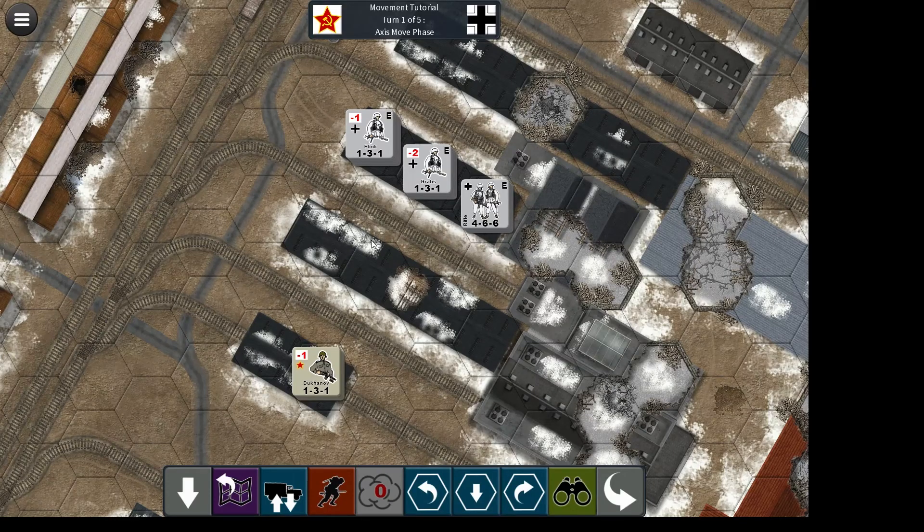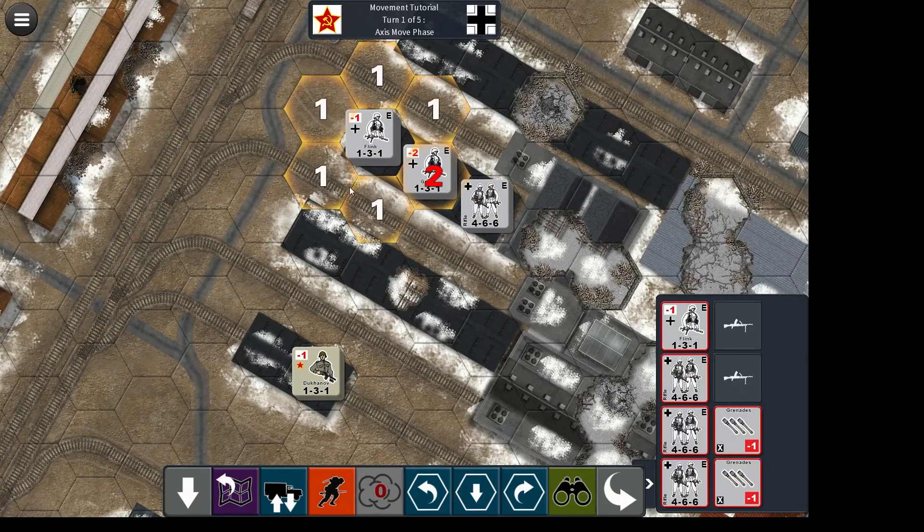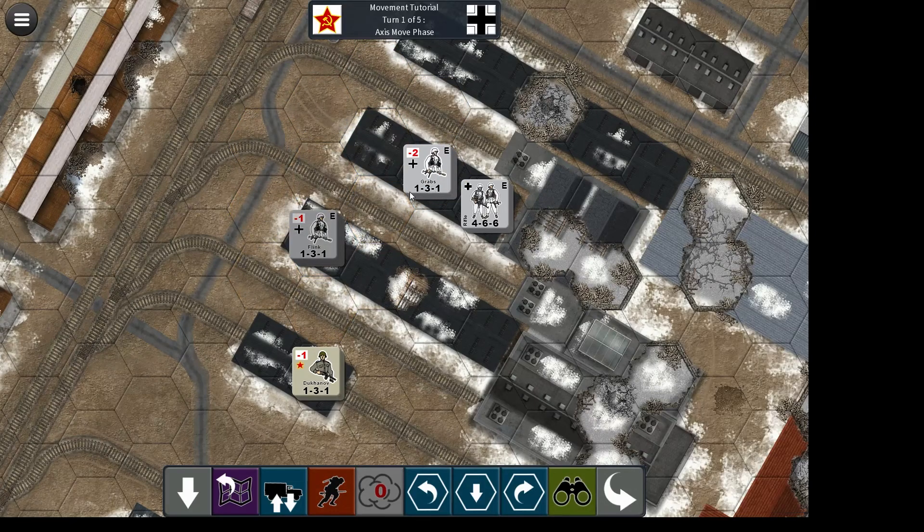In this first example, the three German stacks here want to move up into a firing position so they can fire on this Russian stack here. The wrong way to do this would be, in your move phase, to move each stack up into a firing position. The reason this is wrong is because now the Russian stack has two opportunities to fire on the German stacks before they can do their next action.